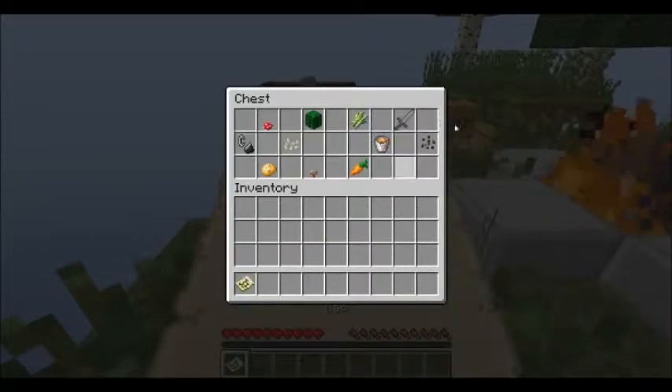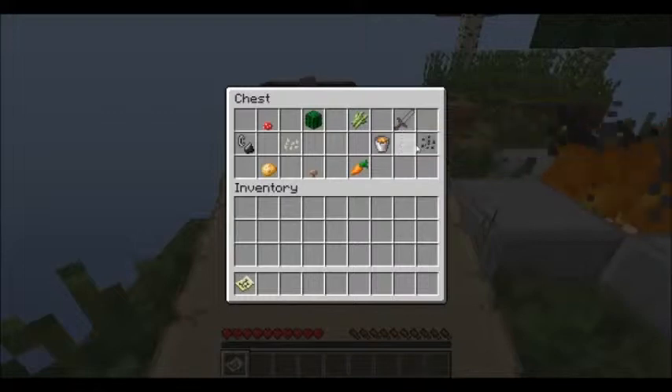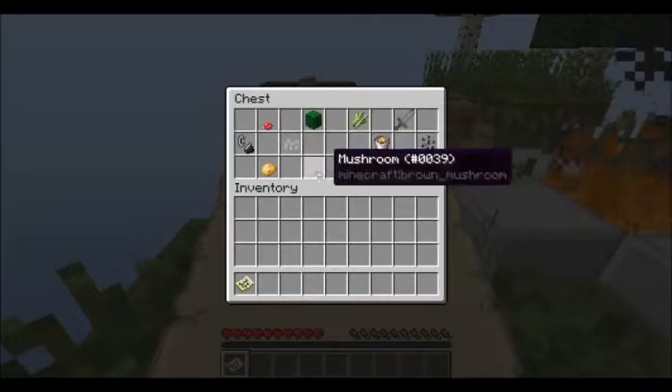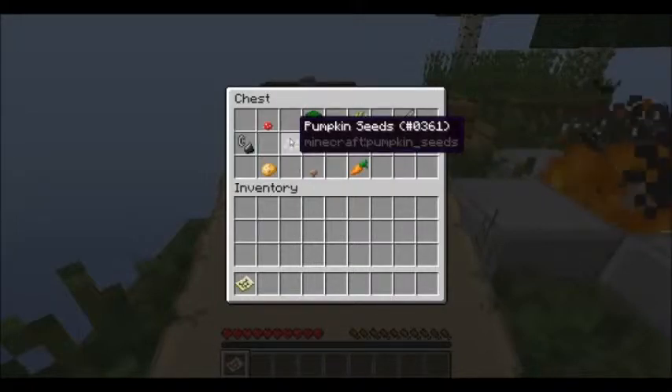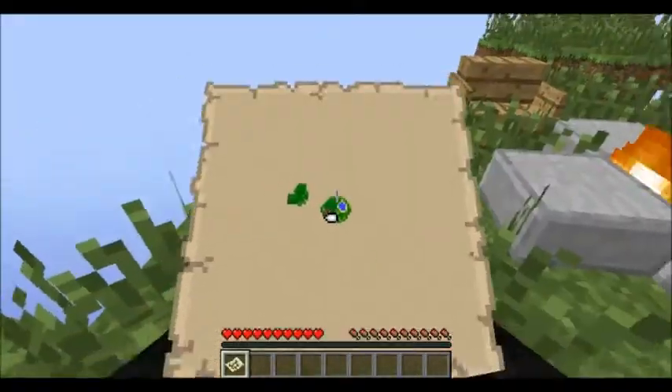In the starting chest you have a map, flint and steel, a stone sword, a lava bucket, and different plantable items that you can farm. Mushrooms are actually farmable but you have to be in a dark space, not a small space — a dark space.